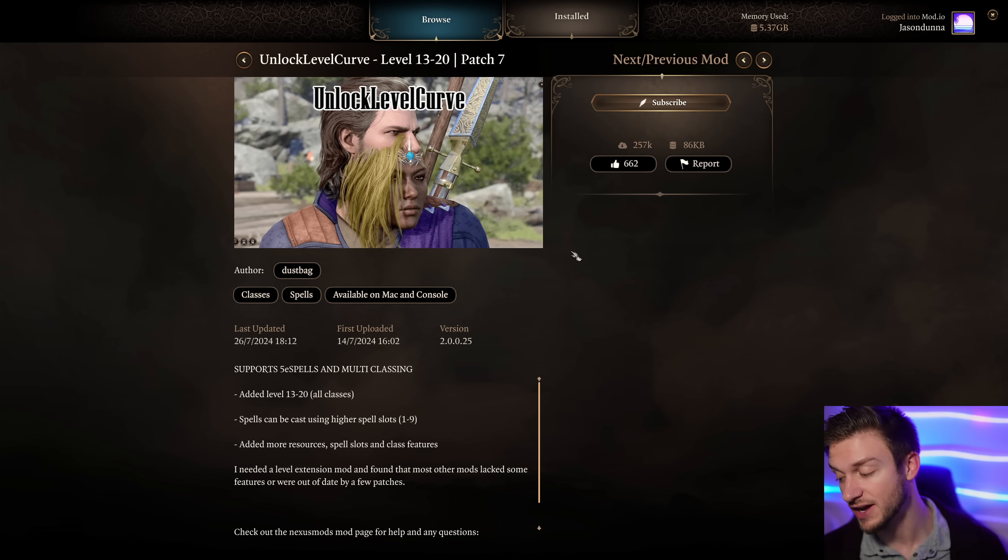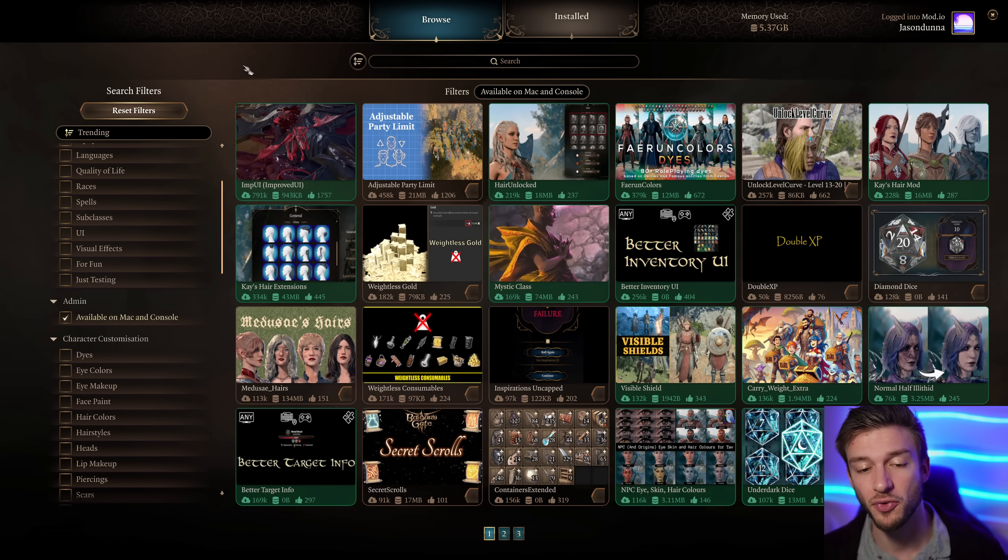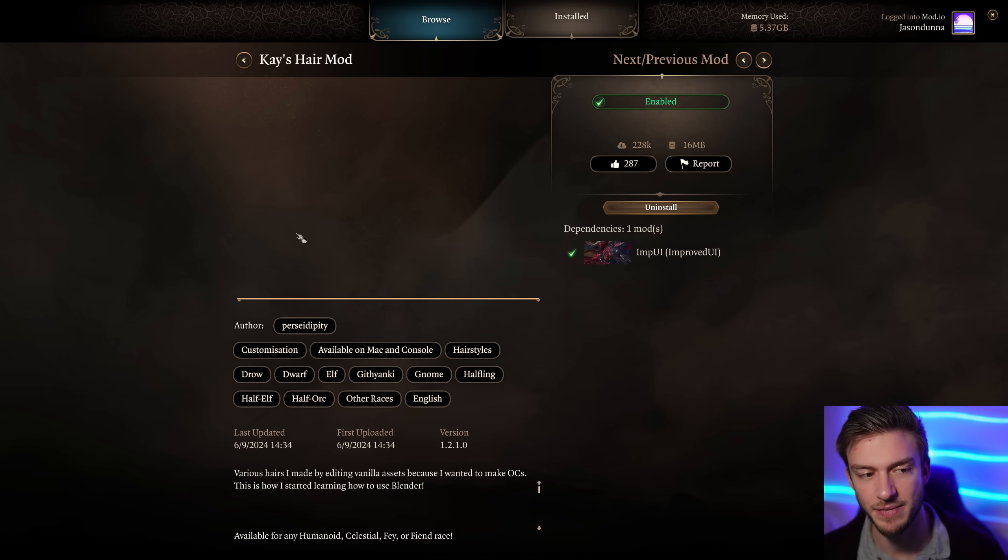Unlock Level Curve - I know a lot of people were asking for this one: the ability to go up to level 20. Multiclassing and some classes do have the ability to use this. It also supports 5e spells, so some mods will add extra spells. It's great because you can multiclass, and some classes like the Mystic - which we'll get to in a minute - have abilities at level 14, so keep that in mind.